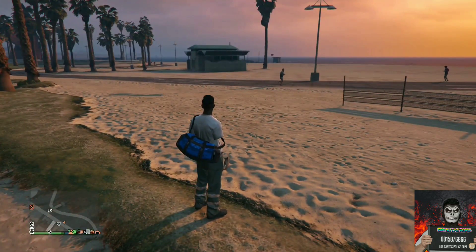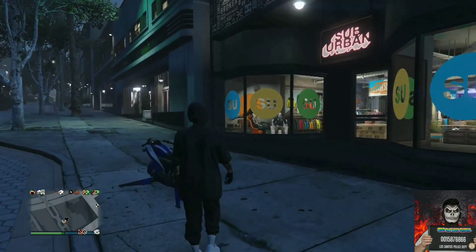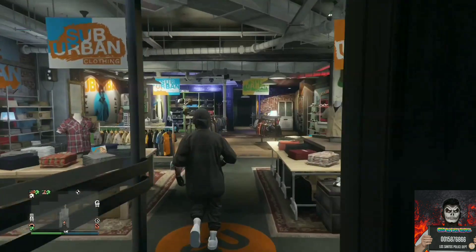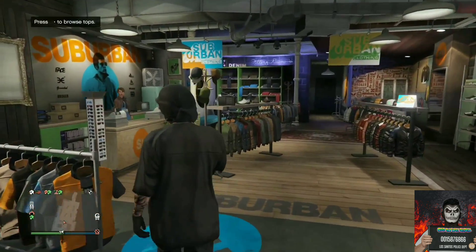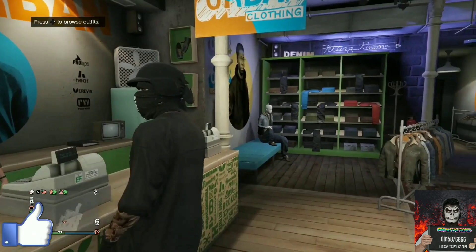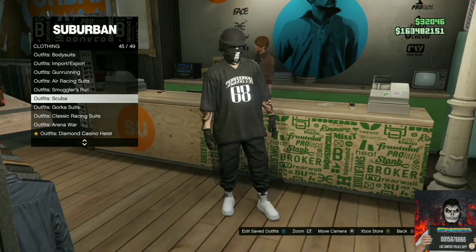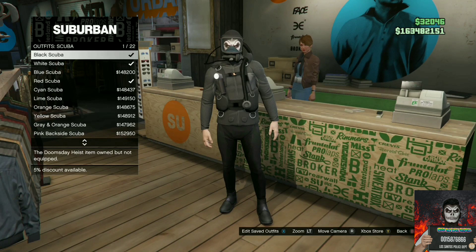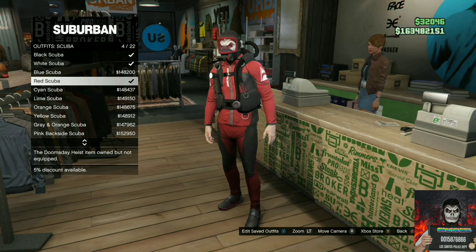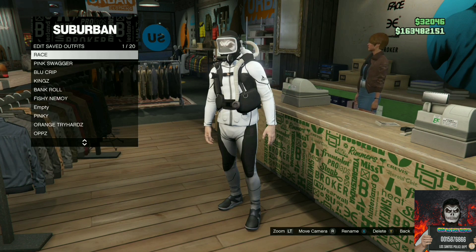For the fourth clothing glitch, I'll be showing you a different way to get invisible arms. It works on male and female characters, does not delete any outfits, and works on Xbox One, PS4, and PC. Make your way to the closest clothing store, go to the front counter, go to outfits, then go to scuba, and purchase any scuba outfit — if you're low on money, get the cheapest one.